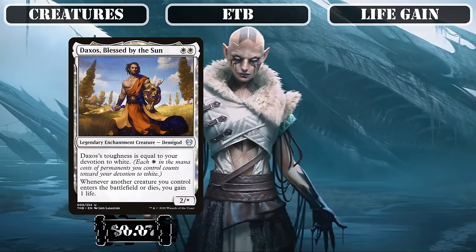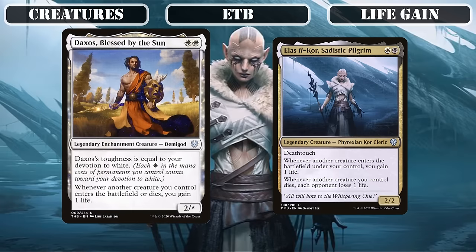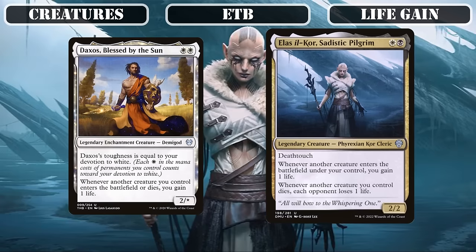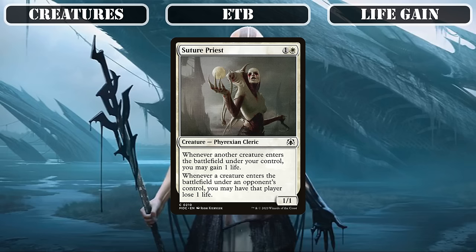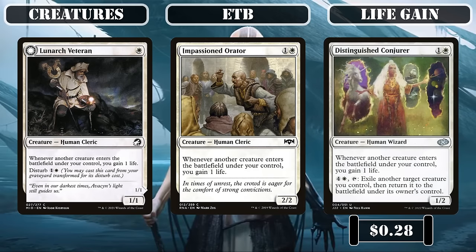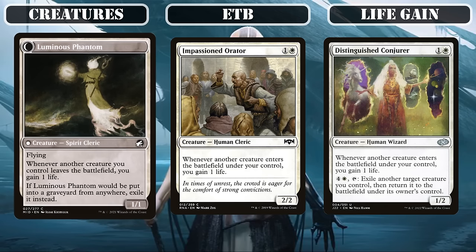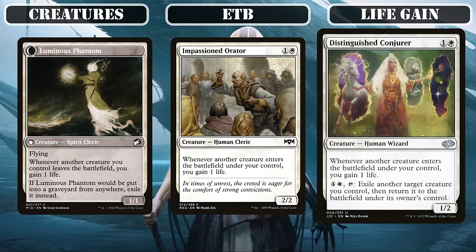The Legends Daxos, Blessed by the Sun, and Elis Elkor, Sadistic Pilgrim, both have life gain that only procs as our creatures ETB, but are also on-death payoffs — gaining us more life as our creatures die in the former's case and burning opponents' life in the latter's. Suture Priest serves as another source of life gain as our creatures come down while burning our opponents as they bring down theirs. Lunark Veteran, Impassioned Orator, and Distinguished Conjurer provide even more ETB-focused life gain, with the first being able to reanimate itself as an on-death source, and the last being able to flicker our creatures to dodge removal and reproc all our ETB life gain sources.